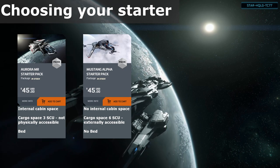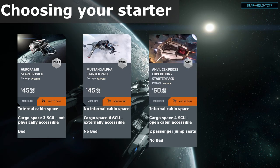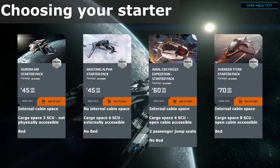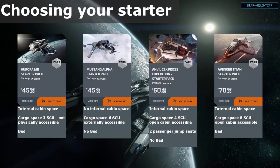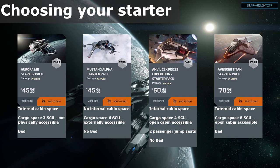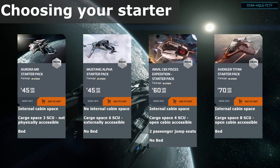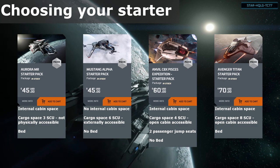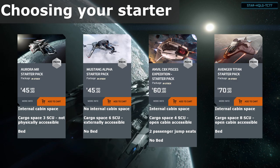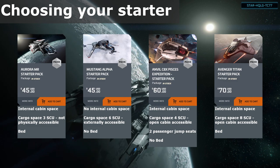If you have cash burning a hole in your pocket and want a little more edge, then these next two ships are notable mentions — pretty common alternative upgrades to the Aurora and Mustang. The Anvil C8X Pisces and the Aegis Avenger Titan. The C8X Pisces comes stock with a little more firepower for aerial combat and still has interior space for cargo and boxes. It also includes two jump seats for passengers, however does not have a bed. The Titan has the largest cargo capacity of the typically considered entry-level ships and also includes a bed, but does not have any seats for passengers.